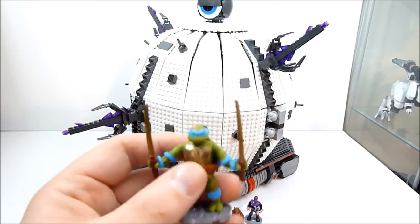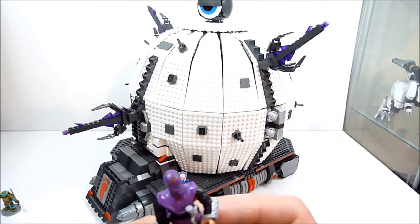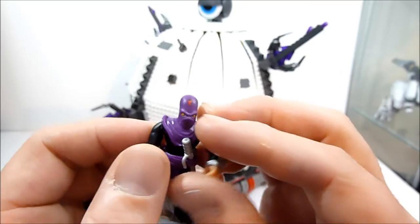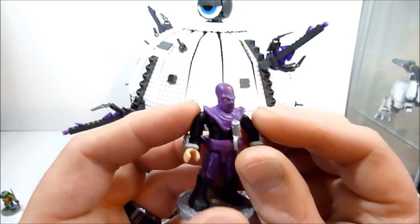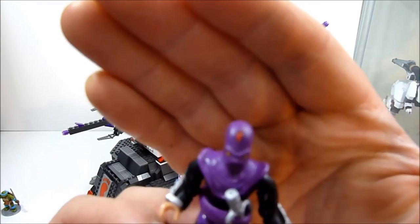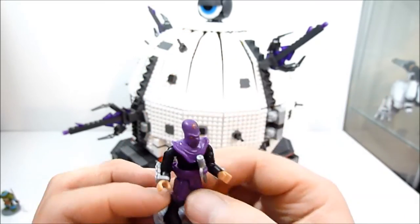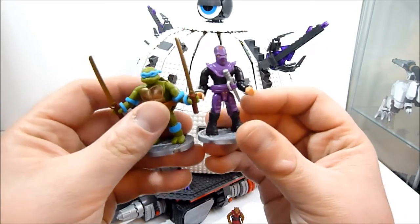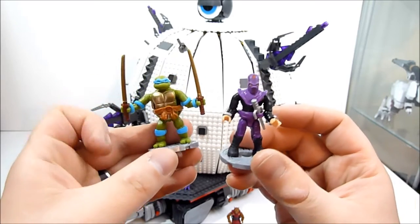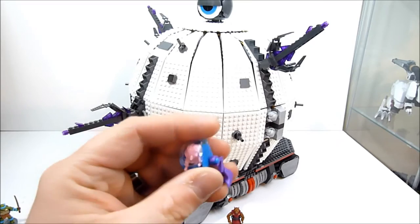You also get one foot soldier, which is a little strange - just one. It's the same as the foot soldiers in the Bebop and Rocksteady packs, with the little footprint on his forehead. The cool thing is they went out of their way to make the human characters taller than the turtles; the turtles are more bulky and thick, but the humans are taller.